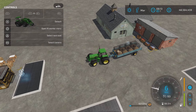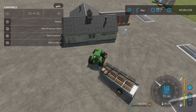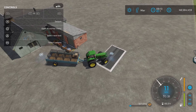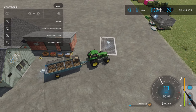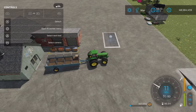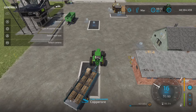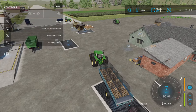Trying to unload - it's not letting me unload into the factory. So your best bet is, like I showed before, set it to distribute and it will automatically send it there. We should be able to sell it - yes, we can sell the copper ore.